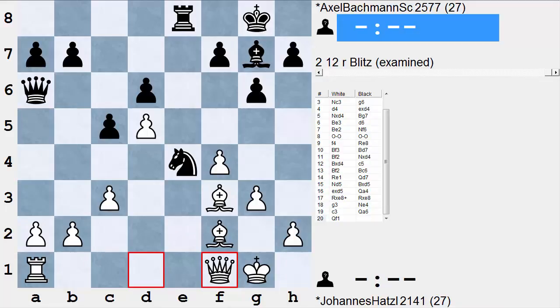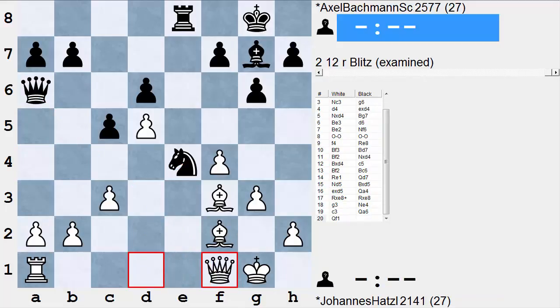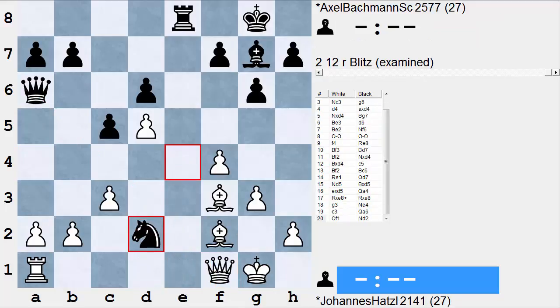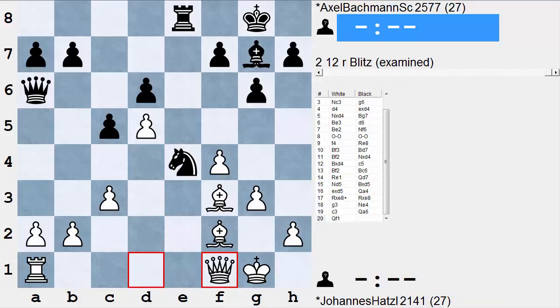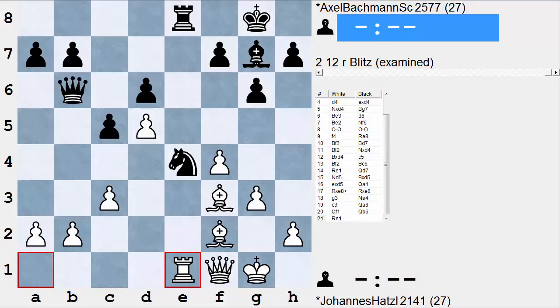He's envisioning something along the lines of queen takes, king takes, Nd2, Kg2 — not much is happening in that ending. And here Bachmann tries Nd2. I think also if Black plays Qb6, White was ready to play Re1 and simplify along his preferred channel.